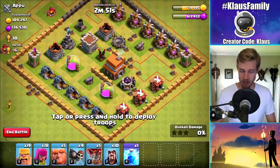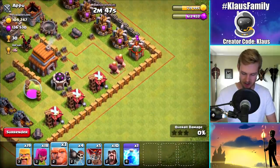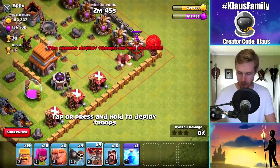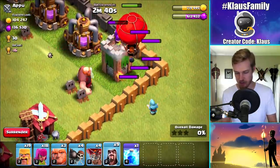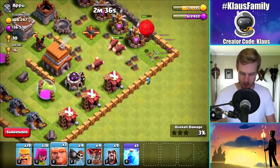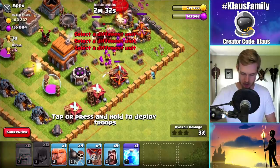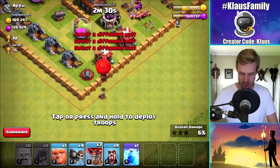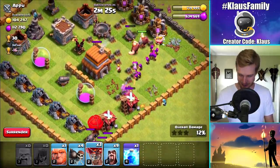So here's what we're going to do. We're going to attack from the other side. Let's go Giants on one side. I'm going to drop just one Balloon and a Wizard. We want to take out this Wizard Tower as quickly as possible. Look at that Wizard getting it done — the attack is in. That was awesome. Alright, a few more Giants.